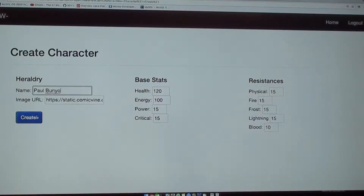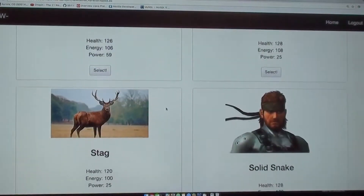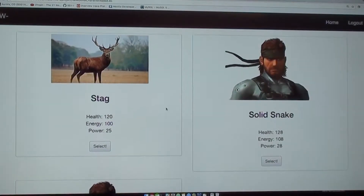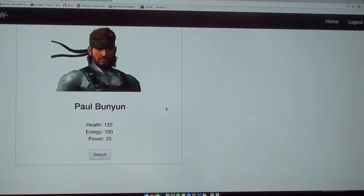You're also able to see some of the base stats of this character. You're able to alter some of these stats — let's go ahead and raise the power, critical, and physical resistance all the way up right now. Go ahead and create this character. If you scroll down, you'll see some of Connor's characters that he already has, and we created Paul Bunyan down here. You can see a brief description of some of the stats right off the bat.